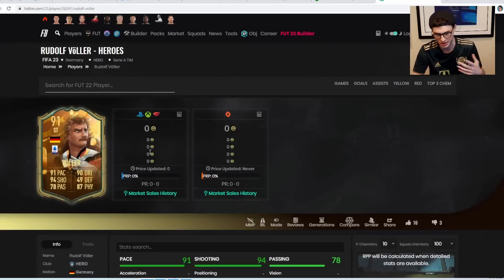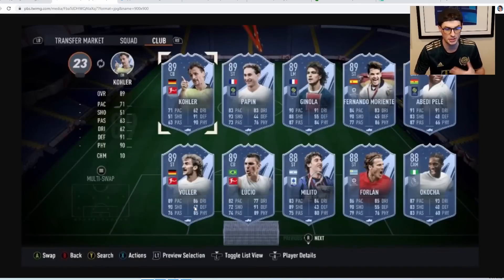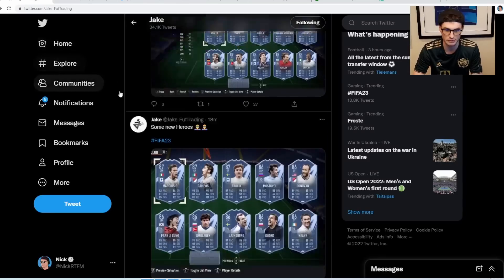These cards will be like the Hero moment — I think they're gonna have baby, mid, and prime icon stages as well. Obviously these cards are probably the versions from the start. I think Lucio looks very good with 82 pace, 91 defending, 89 physical — he looks sick. Four-line looks pretty good as well with 90 shooting. JJ looks really good too, very usable. El Balon even looks pretty good.